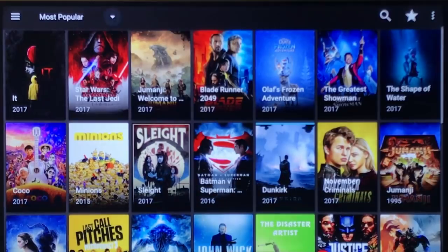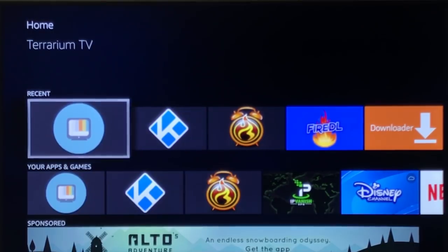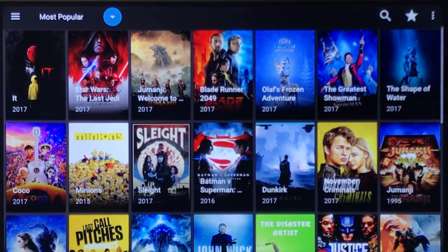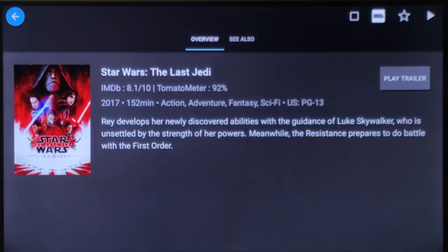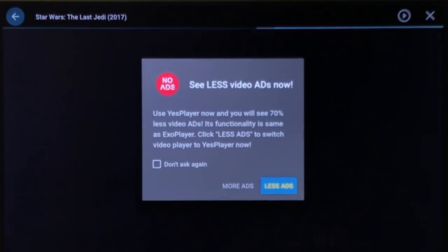So now when you back out and exit Terrarium and come back, you won't see the pop-up anymore — it's gone. That's a way to get rid of those notifications. It will bring this up when you go to select something to watch, but all you have to do is hit don't ask again and click More Ads.